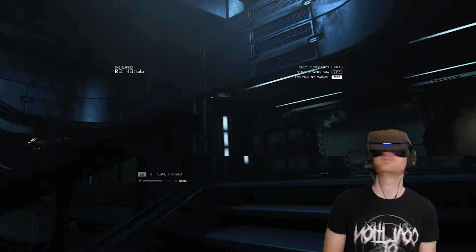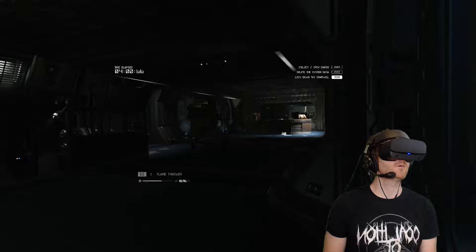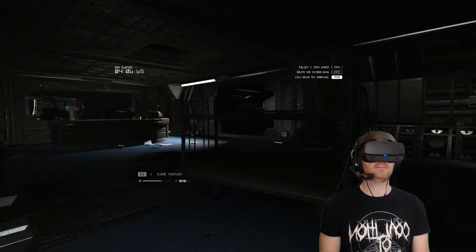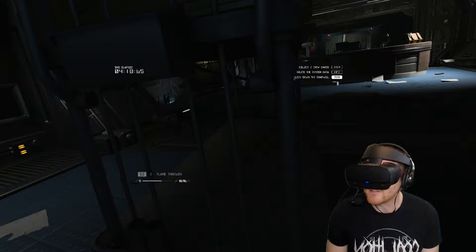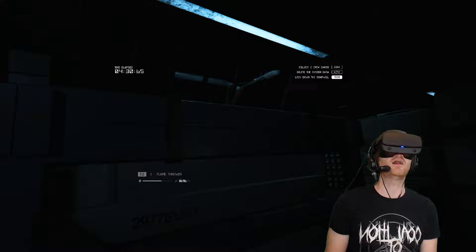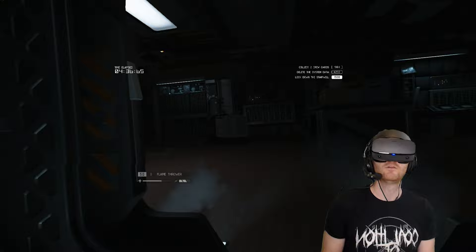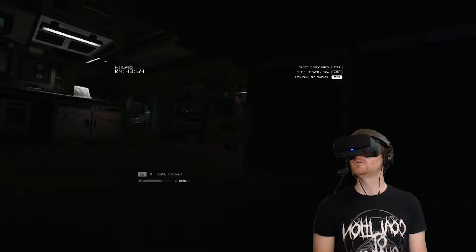Oh fuck — which door am I supposed to be going through? I think it's this one. When everything's human size, you really feel a sense of presence, that's for sure. Don't lie on the floor, Ellen — or Amanda — whoever you are. That's it mate, you go that way, you lovely little spiky dickhead. Don't turn around. I must admit I've forgotten the route. Has it seen me? I think it's gone up a vent — this is where I need to be.